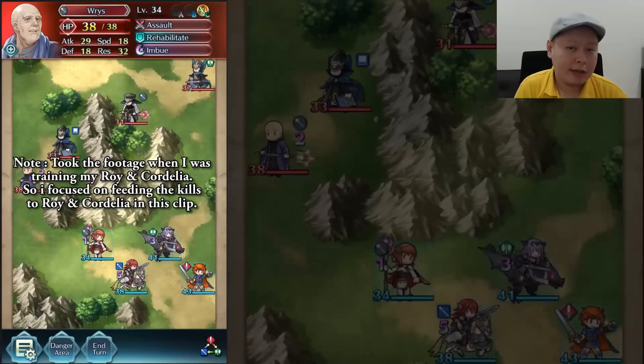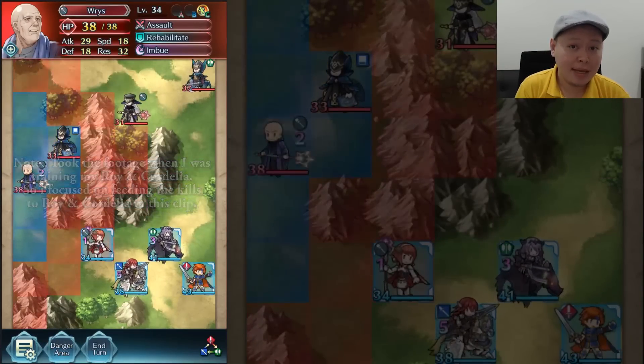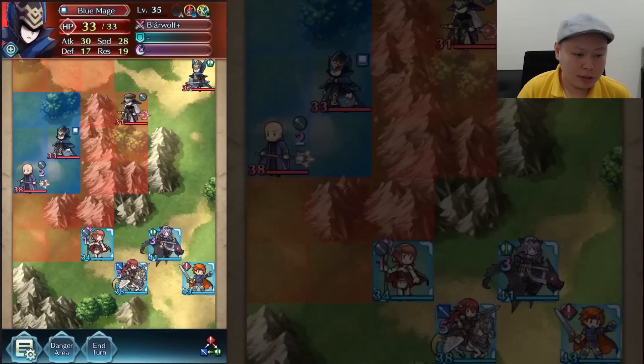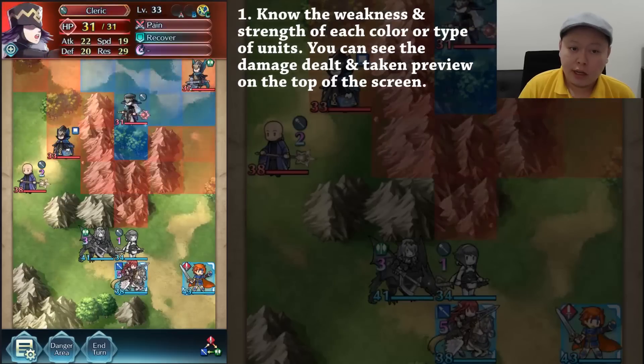Hello guys, welcome back to Ushigaming channel. This video will be about six battle tips on Fire Emblem Heroes. The first tip is to know the weakness and strength of each color or type of units.